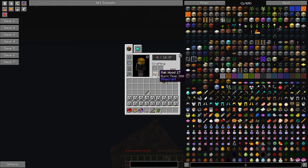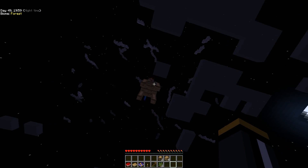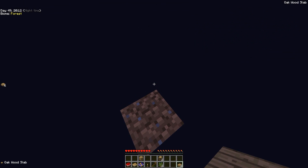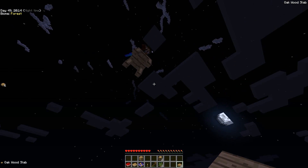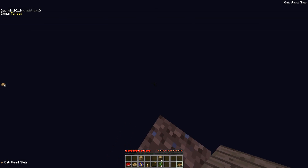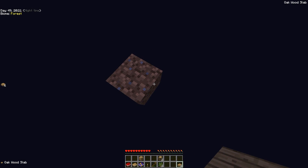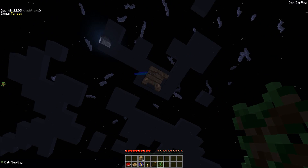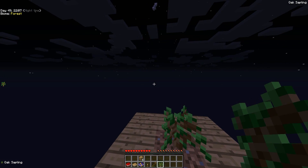I'm going to finish off this tree, and I'm not going to break that piece of dirt because then everything will be over. I'll make this into planks, then make some slabs if I can reach the crafting table. I made some slabs. I'm going to make it safe for you to jump down.